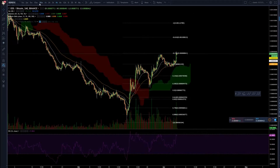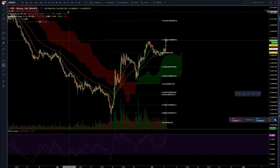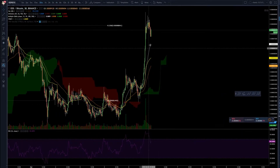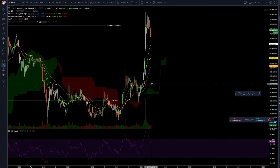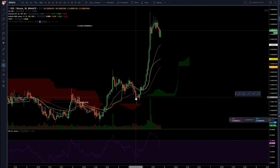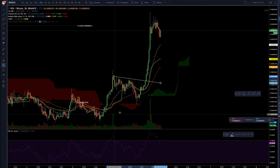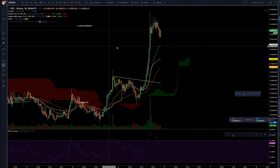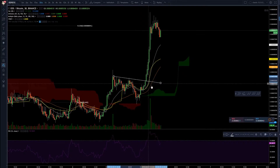EOS on the 4-hour is above the cloud, looking good. Counting the waves — 1, 2, 3, 4 — it's looking like it's already in its fifth wave, so you kind of missed this. You have to be before the masses. You can either buy when it's dipping, which is more risky, or you can draw your lines and when it breaks out you get these little wick retraces — so you do get a spot to get in.